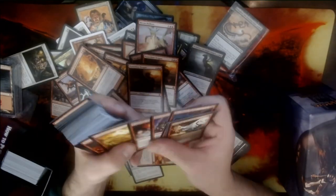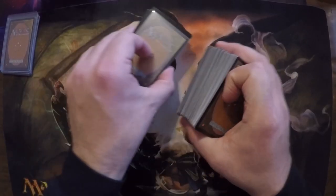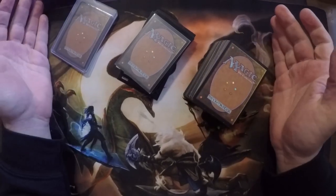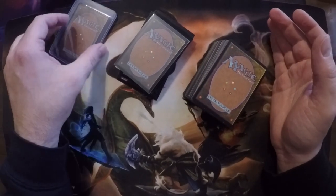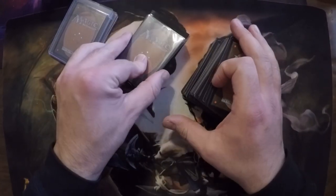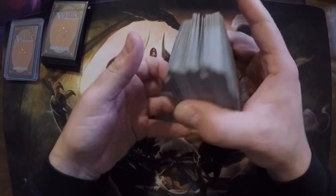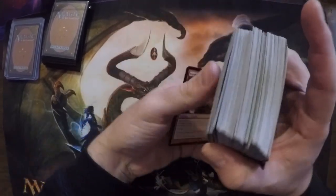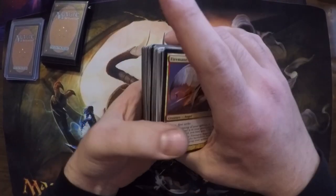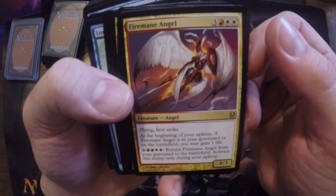Alright, so here I have three piles of the rares that we pulled from the collection. I've got the bulk rares on the right. In the middle, in the black sleeves, I've got the two-to-five dollar rares. Anything higher than that is in a heavy sleeve on the left. A couple of winners here — we got a Firemane Angel, pretty cool.